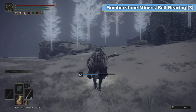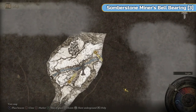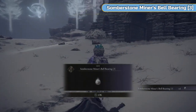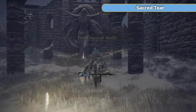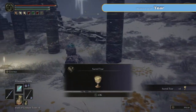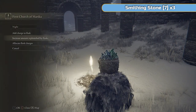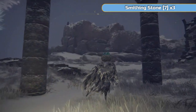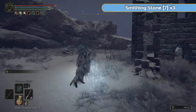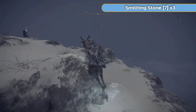This is what we are here for as well. There's a Somber Stone Miner's Bell Bearing if you want. If you turn that bell in to the Twin Maidens at Roundtable Hold, you will get the ability to purchase Somber Smithing Stone 5 and 6. But the two main reasons we've come here are for a sacred tear — extra flask potency is always good — and also there are 3 Smithing Stone 7s just on top of this hill. So that's an easy grab as well.